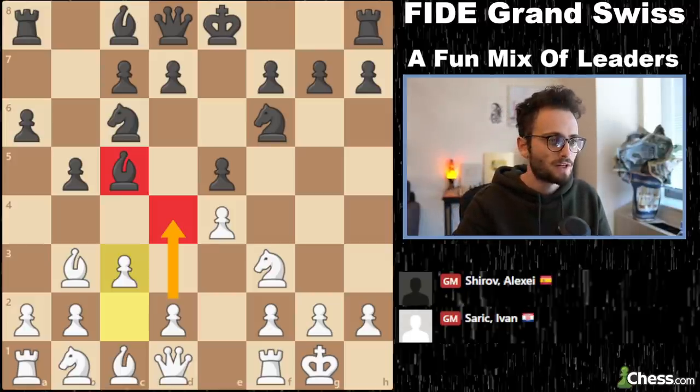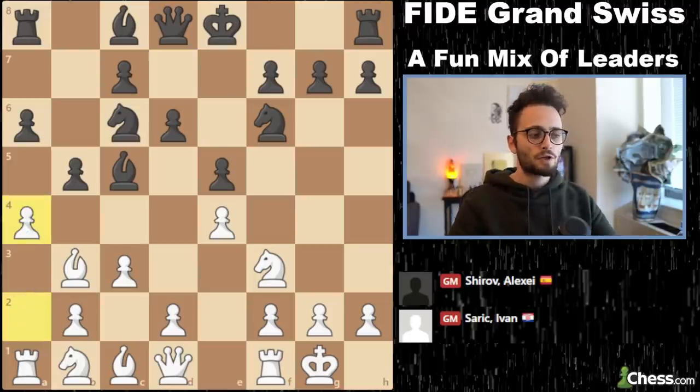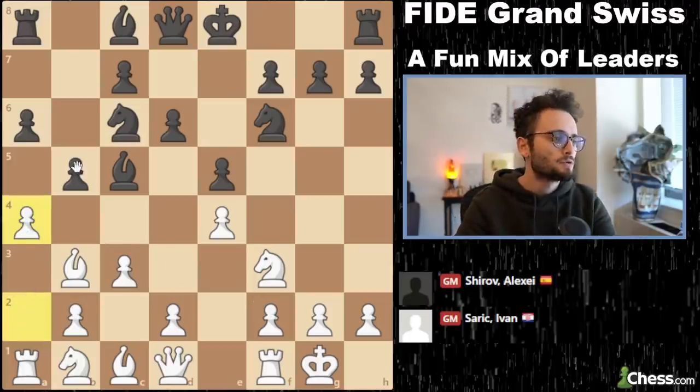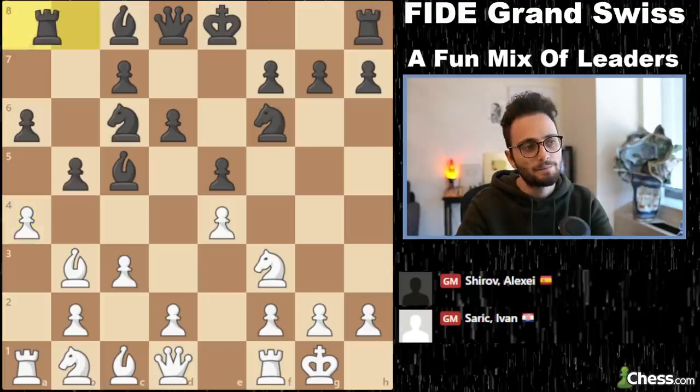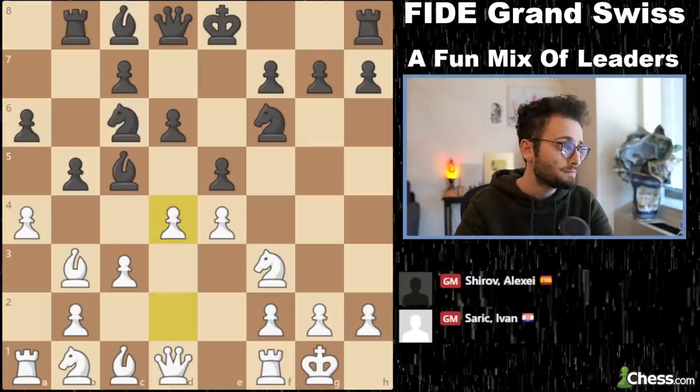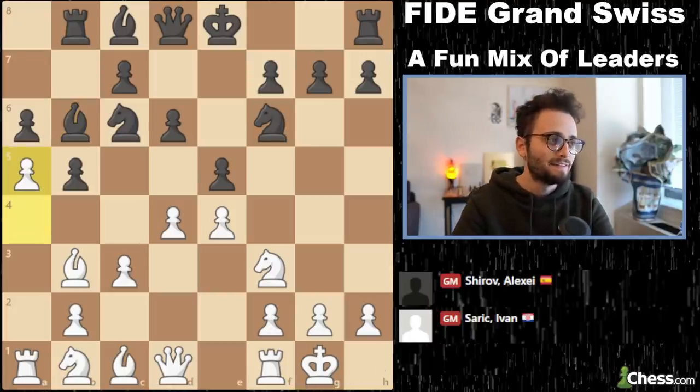Since white has not naturally played knight to c3 yet, white is going to play c3 and d4. That kind of looks a little stupid for black to put the bishop on c5, but it's not stupid at all. Black actually hopes that white overextends. So Sharic plays a4 first to try to soften this up. Black plays the nice move rook to b8 — so a, b, a, b — you do not blunder a rook.